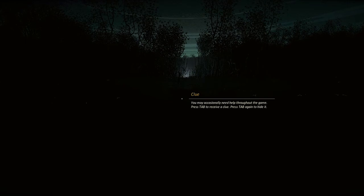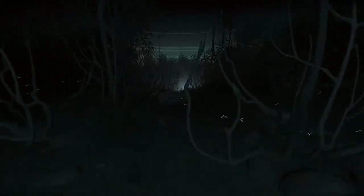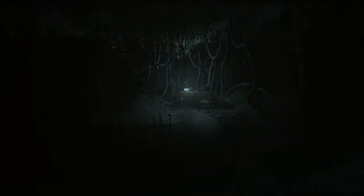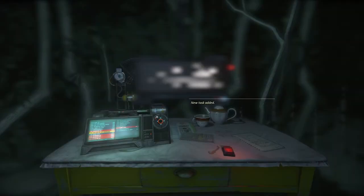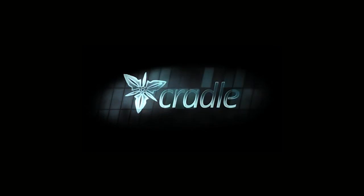Clue — you may occasionally need help throughout the game. Press Tab to receive a clue, press Tab again to hide it. Go toward the light — that's a clue. Nice flowers. Looks like it's dusk. What's that? New task. Basically, what I read about this game is that I'll have a companion and I'll have to help her. Cradle — are those the flowers that I passed? I think so.